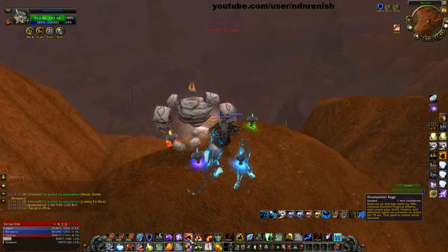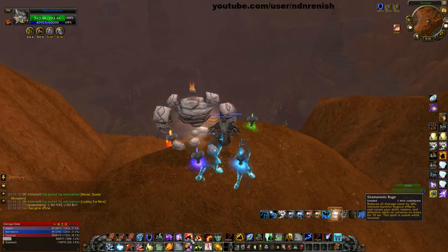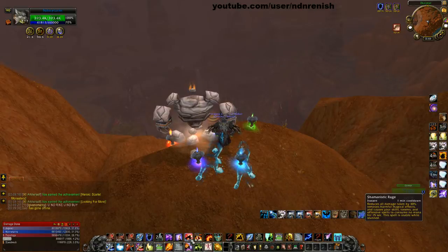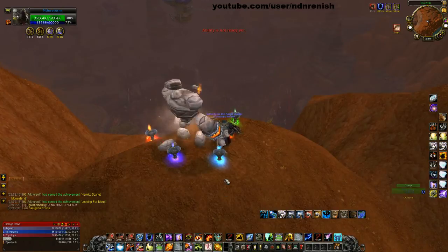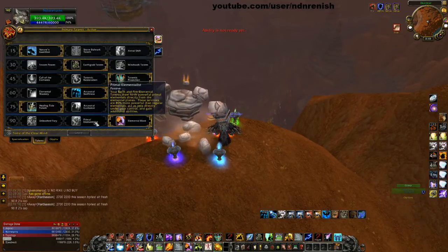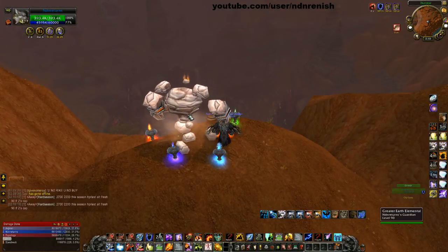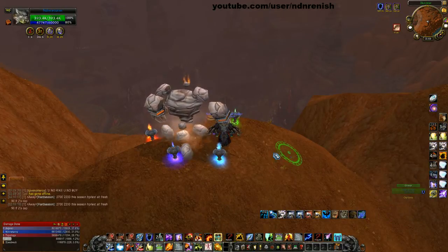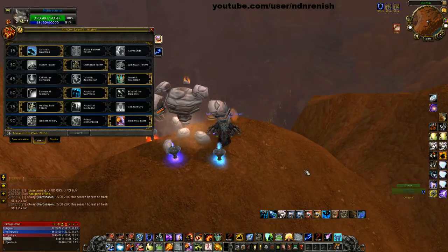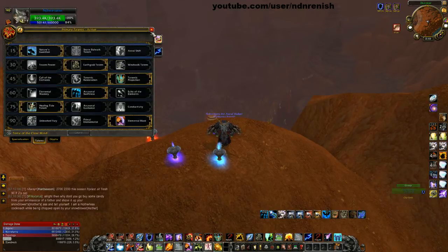My F is Ghost Wolf, my Control-F is Feral Spirits, and Shift-F is my Healing Rain. My G is my Purge, and Control-G is my Focus Purge. As an Enhanced Shaman it's important to have Purge and Focus Purge because when you're Focus Purging you're still doing damage to your current target. R is my Shamanistic Rage — and if I'm using Primal Elemental my Earth Elemental also reinforces me when I press Shamanistic Rage at the same time. Shift-R is my Totemic Projection, which depending on talent could be Totemic Recall or Call of the Elements.